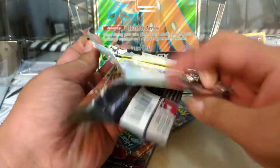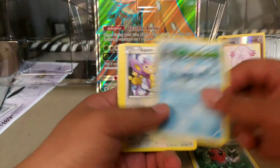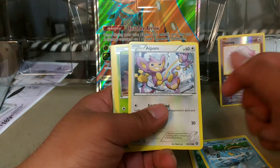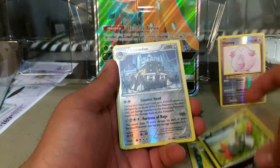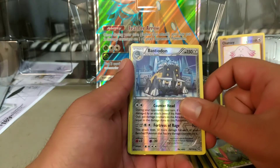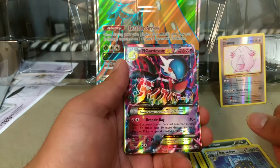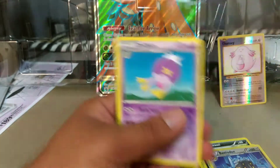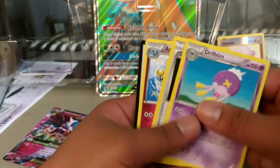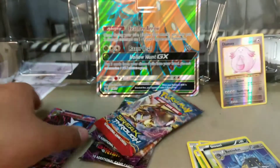Steam Siege: we have a Fletchling, Clauncher, Clauncher, Aipom, Yanma, Sneasel, Reverse Bastiodon — that's a Reverse Rare — and a Mega Gardevoir EX. So that is our first pull. Unfortunately, Gardevoir from Steam Siege is not worth very much.